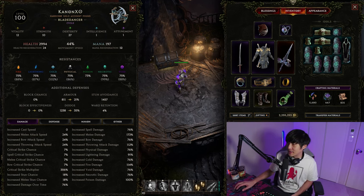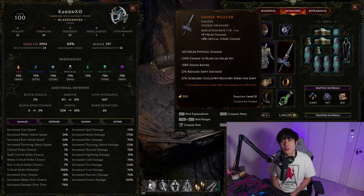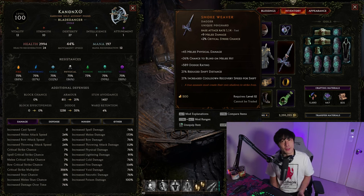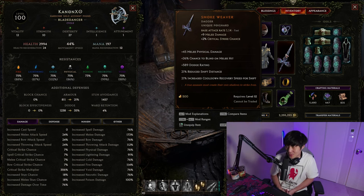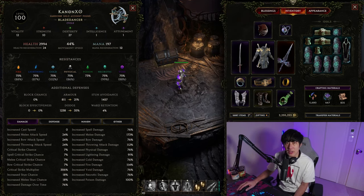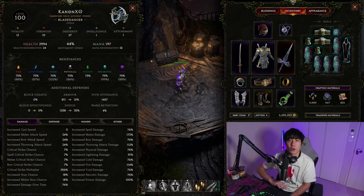You need to make do with what you have, and that's what we're going to be talking about here. I'm going to try and keep this as general as possible, so everything I tell you in this video is essentially going to be the general rule of thumb for all classes. And we're going to start with damage.